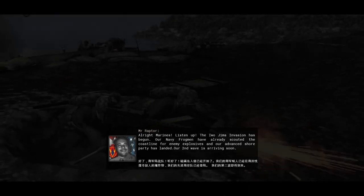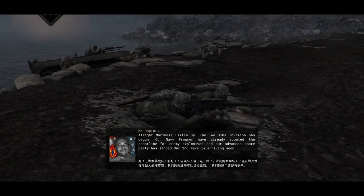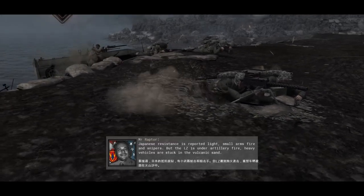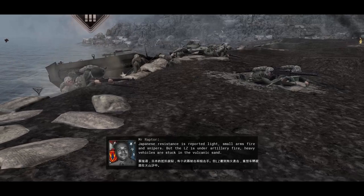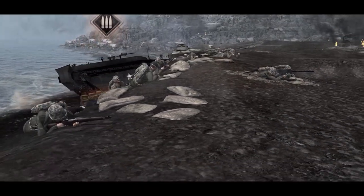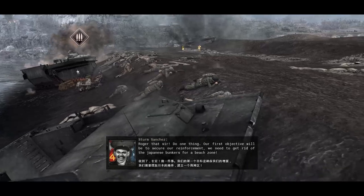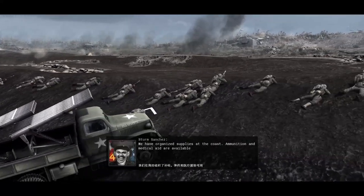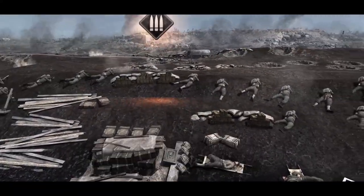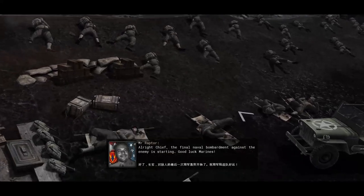Alright marines, listen up — the Iwo Jima invasion has begun. Naval frogmen have already scouted the coastline for any explosives and our partial budget landers are sent away for the rivalry soon. Our first objective will be to secure our reinforcements — we need to get rid of the Japanese bunkers in the beach zone. We've organised supplies to the coast, ammunition and medgrade are available. The final naval bombardment against the enemy is starting. Good luck, marines.